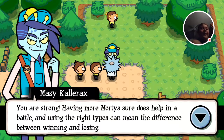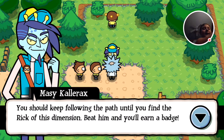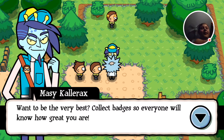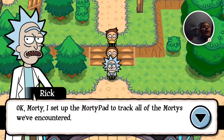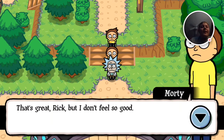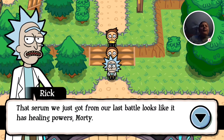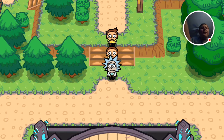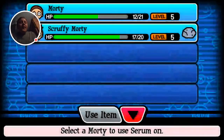You are strong. Having more Mortys does help in a battle, and using the right types can mean the difference between winning and losing. You should keep following the path until you find the Rick of this dimension. Beat him and you'll earn a badge. Want to be the very best? Collect badges so everyone will know how great you are. I set up the Morty pad to track all Mortys we've encountered. I can also use items to check the current Mortys in our party. But I don't feel so good — these battles are draining. That serum we just found from our last battle looks like it has healing powers, Morty. Let's try it now. Good items — let's use it on normal Morty. Healed my nice face.